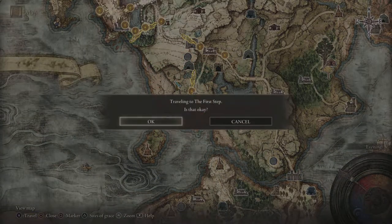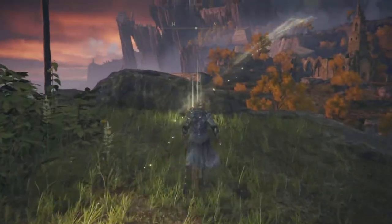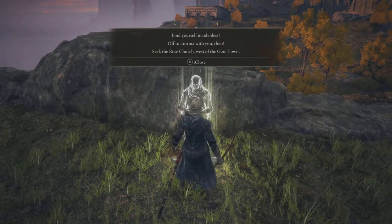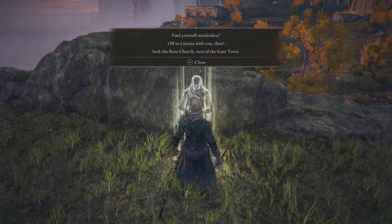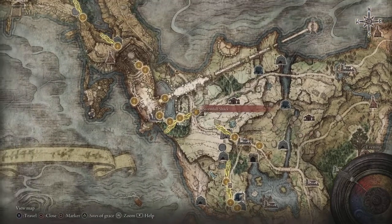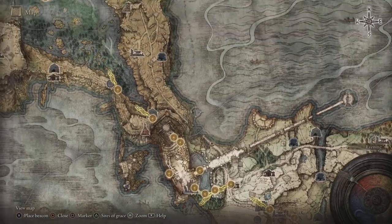In order to kick off this quest line, you need to find Var — hopefully you didn't kill him. Var is going to send you off on a quest line, and whenever you travel back to him he'll have a message telling you that he is at Liurnia Lakes.